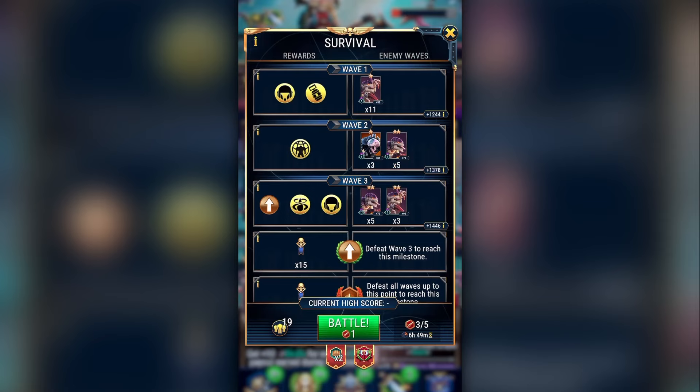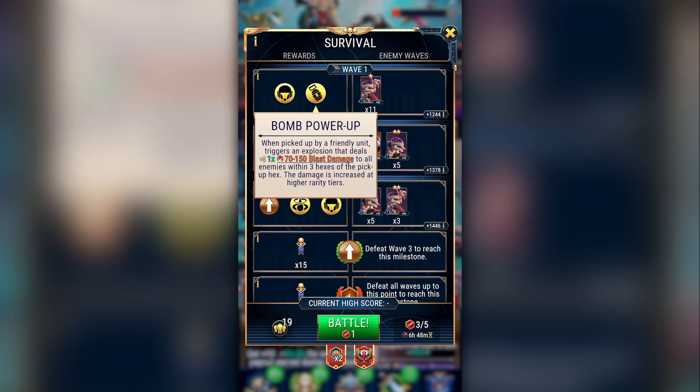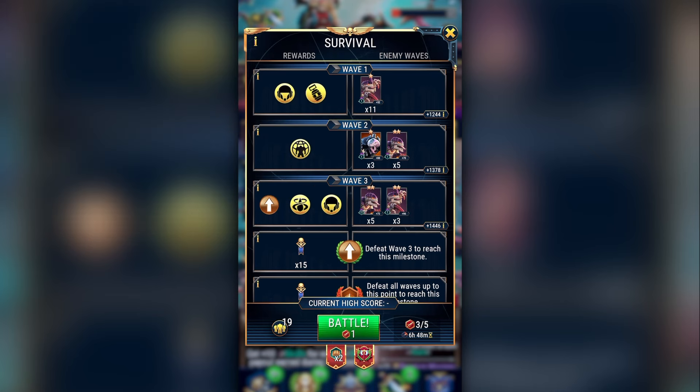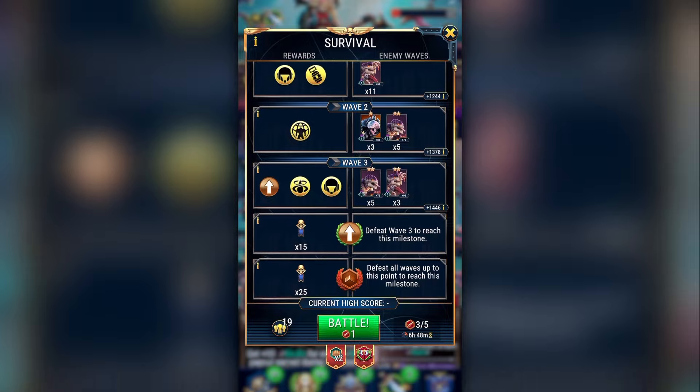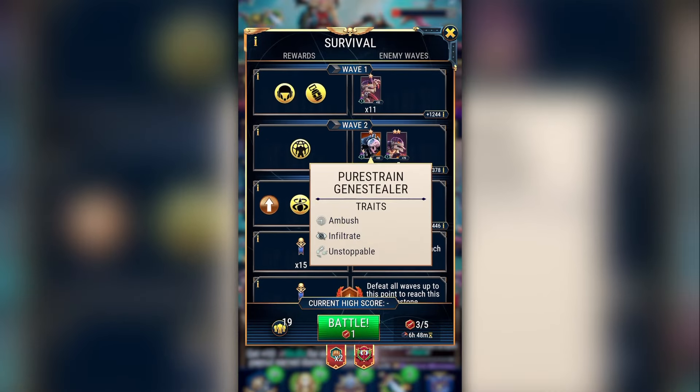Pressing play takes you to a screen where you can see the bonus power-ups and the enemies to fight at each stage. Some of the power-up icons look different now, like the reinforcement power-up. There is also a new bomb power-up which lets you do area of effect blast damage to all enemies within 3 hexes. This power-up levels up with you, so you can try to save it for later stages and it will do damage relevant to your current rarity.